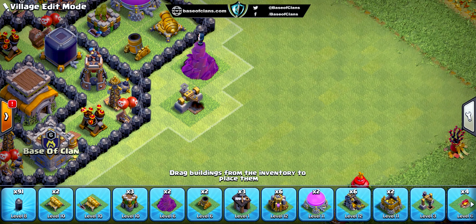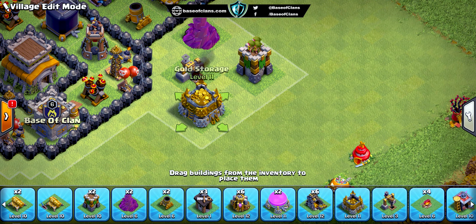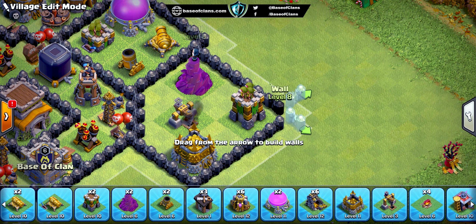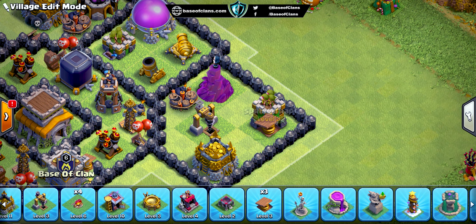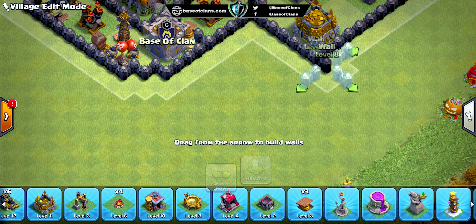We distributed all the defensive buildings that can deal splash damage to the opponent's troops, and giant bombs, all over the base so that it can defend against ground troops including hog riders, valkyries, giants, and wizards. The opponent needs to use their spells on every part of the base to save their troops, making it difficult to get full stars later in the battle.